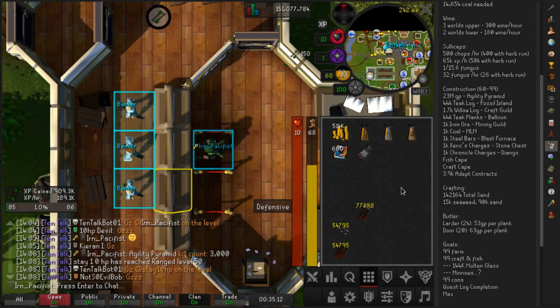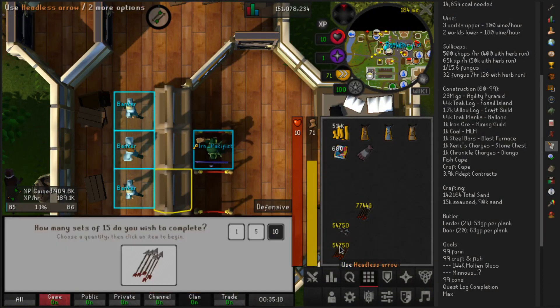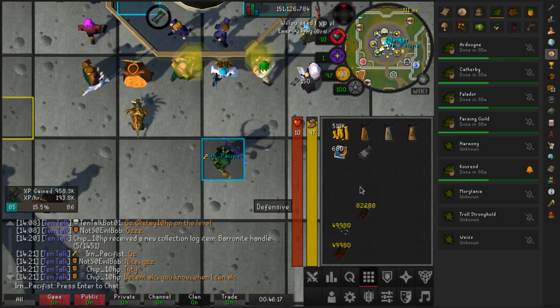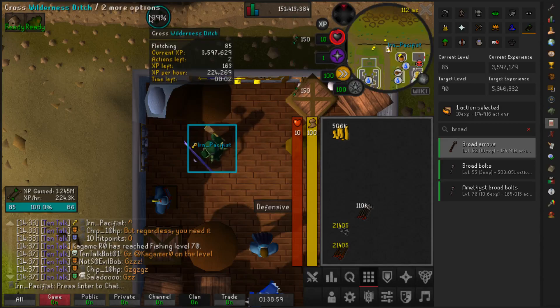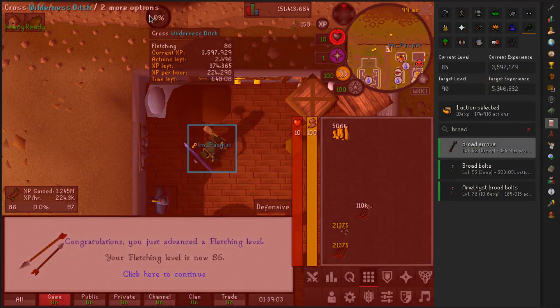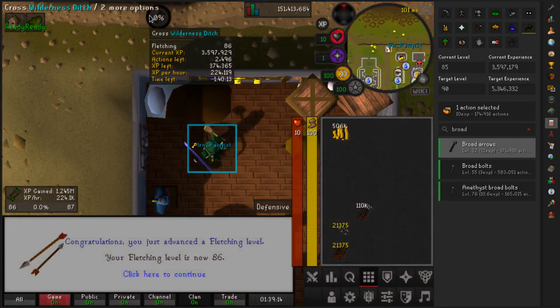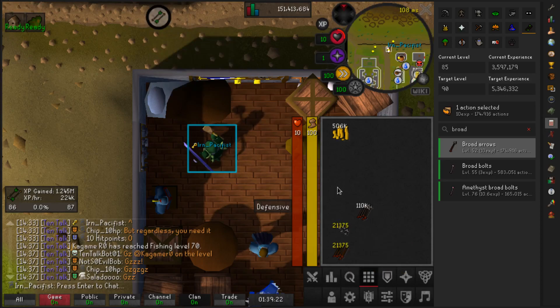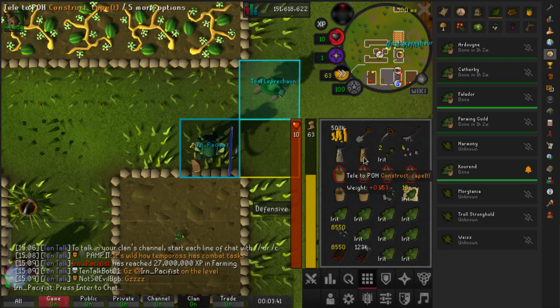Here and there we'll talk about some of these skilling grinds that were already done on this account, just to show off the methods that were used. And over here hanging out with the normies at the GE, dropping under 50k arrows to go. We are hanging out with Oziok for 86 Fletching. It looks like we're gonna be just a little bit about 16k arrows short of 87. On this farm run there's a nice little milestone: 27 million Farming XP — more than double 99 Farming, just from herbs pretty much.